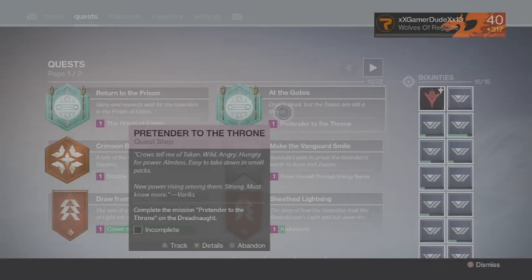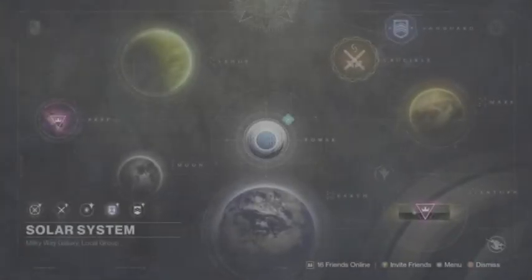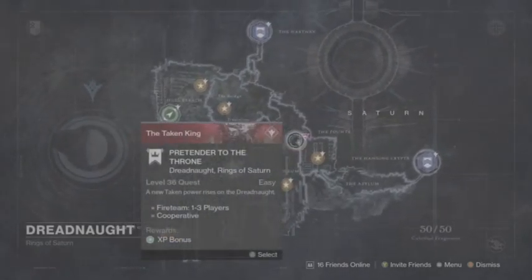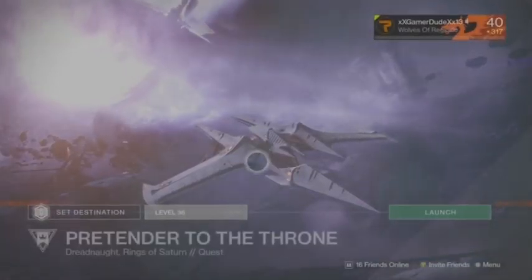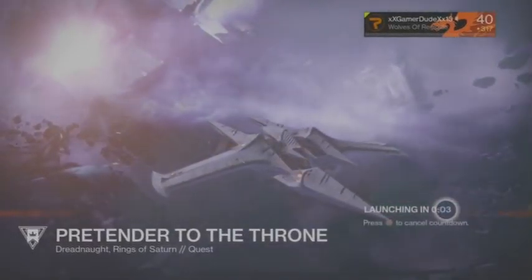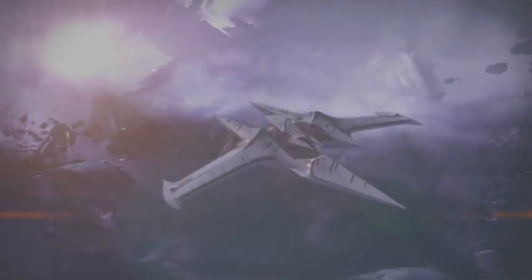We're going to do the first quest step now, which is called 'Pretender to the Throne.' That is the mission that gets us onto the Dreadnought. It's level 36, as the new Taken powers rise on the Dreadnought - pretty easy, and we have it on hard difficulty. A lot of fans have been waiting for the Destiny DLC; it's finally here. Looking forward to the fall expansion coming up in September.